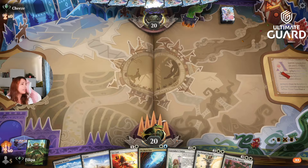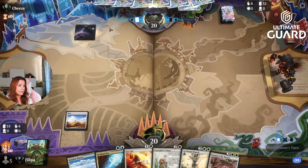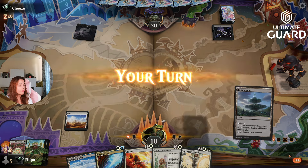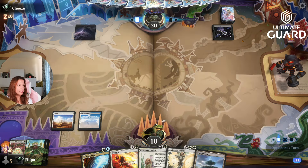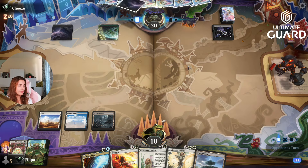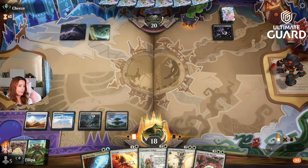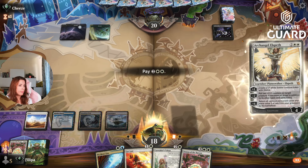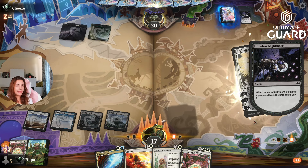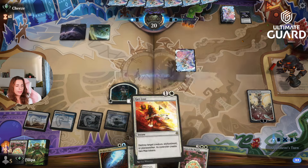I go first and I keep it — I need a land, but let's hope. Oh, it's the discard deck. The Fountainport is great, especially with Caretaker's Talent. Oh, it's Golgari — I was not expecting that.